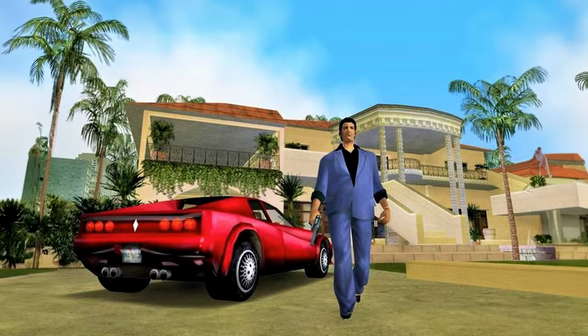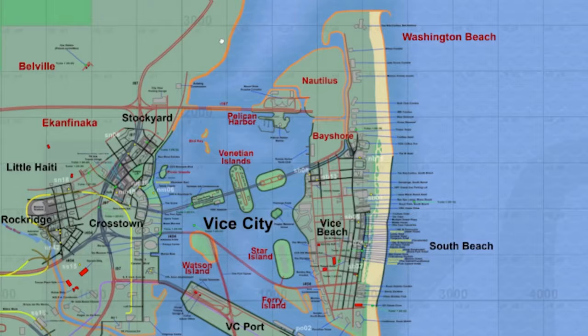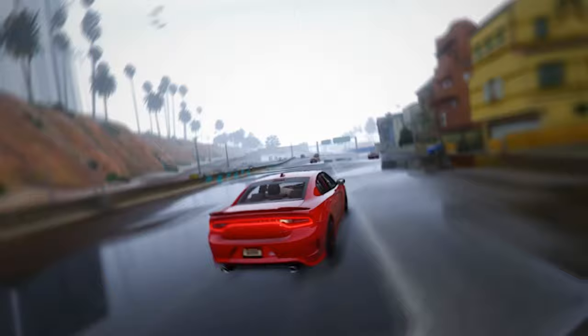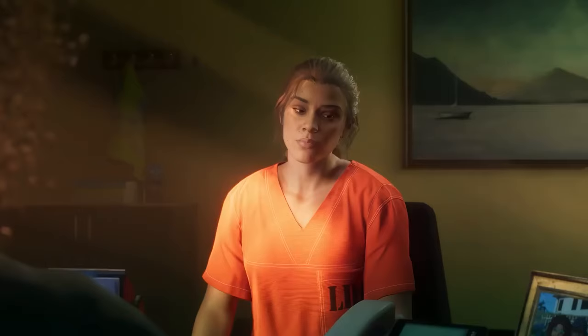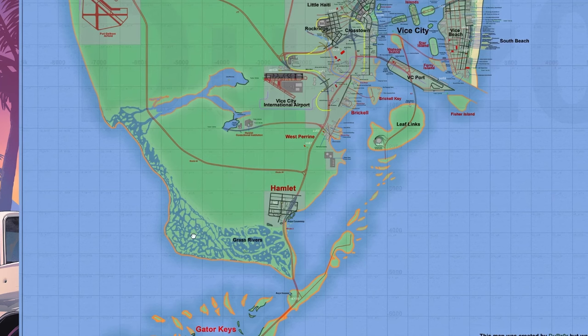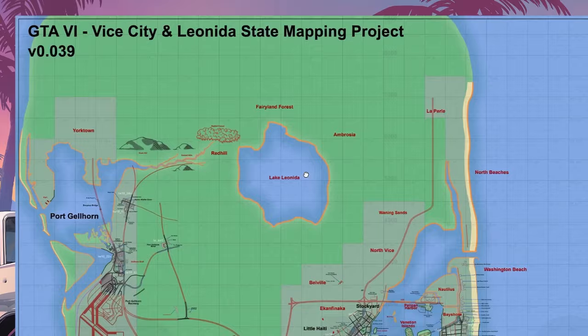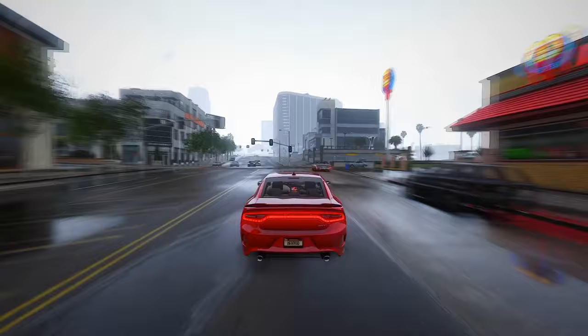Let's kick off by delving into the heart of the GTA 6 mapping project. This official endeavor aims to provide a scale-accurate representation of what players can expect in the actual game. The map sprawls across two major cities — Vice City and Port Gorn — and every detail is meticulously curated from leaks and the official trailer. The apparent emptiness in green spaces reflects the scarcity of information currently available, and the top portion of the map isn't indicative of boundaries or future expansions, but a canvas awaiting details yet to be unveiled.